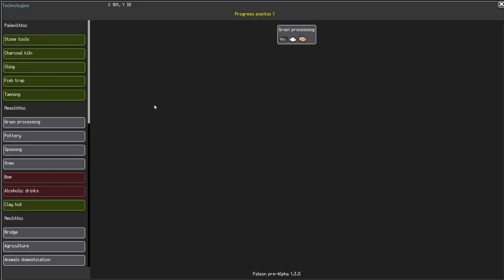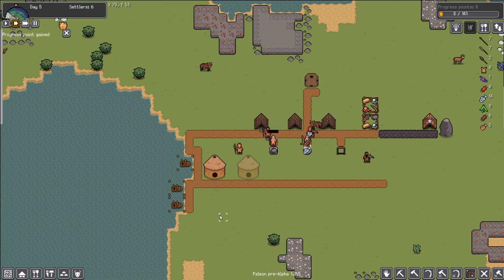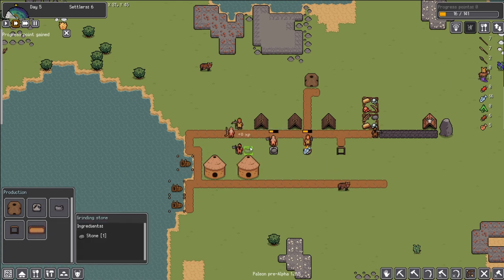We have our next progress point. We're going to go for the grain processing because I saw this flatbread and I know that's something that brings up their happiness. All mine are 100 out of 100 happy right now, but I'm sure that will become a huge factor later. So that's the hearth and here is the grinding stone.